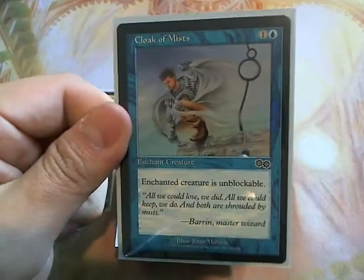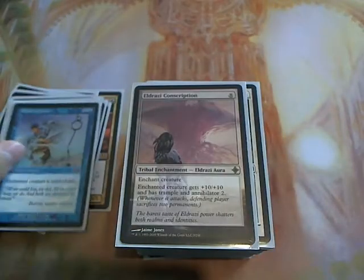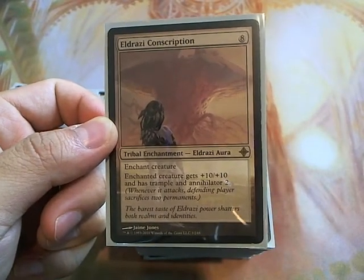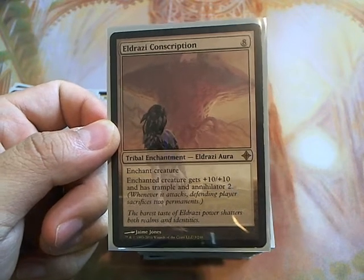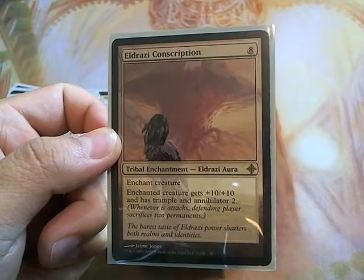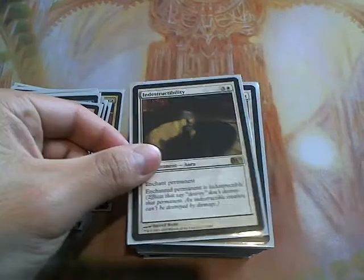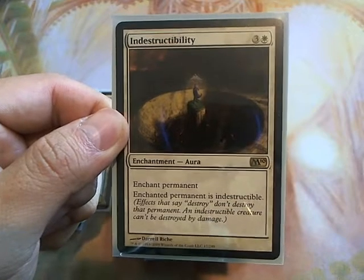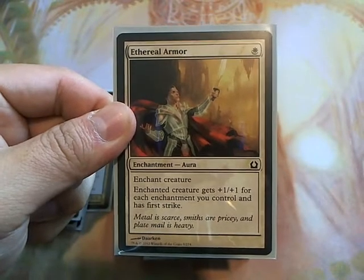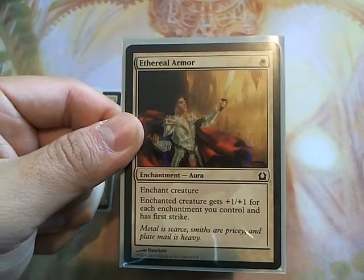Cloak of Mist — not that powerful, but having her be unblockable is always good. Having her go in for commander damage will end games pretty quickly. Eldrazi Conscription: to pay this for free, to give her a plus ten plus ten, trample, and Annihilator 2 — people will probably ban this card because of how powerful that combo is. This is a great card, especially if you have it in your hand and get Bruna out quickly — the game is pretty much over. Indestructibility is always good because you want to protect her. Aether Armor is great because it gives her plus one plus one for each enchantment you control, and the first strike is great as well — all for one mana.